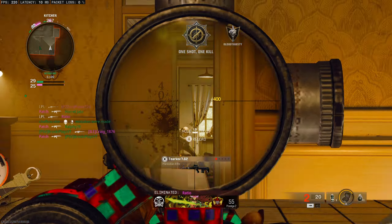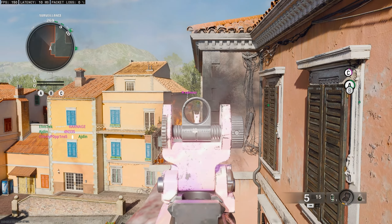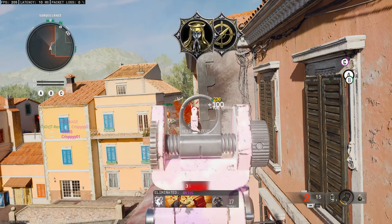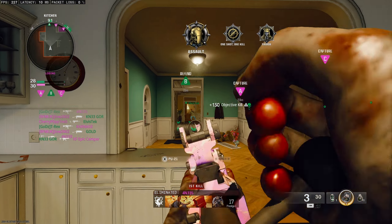Switch to a red dot or even an iron sight to make this easier, and use the time you have available. After each kill you have 3 seconds until you need to get the next, so take full advantage. On a tiny map like Stakeout, 3 seconds is a very long time, especially when it's a small free-lane map.